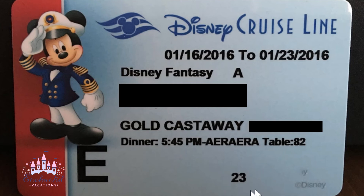There's another number at the bottom — on this card it's 23 — which simply indicates which check-in line you were in when you boarded. Some cards will also have letters at the top letting you know whether you have transportation set up or not.